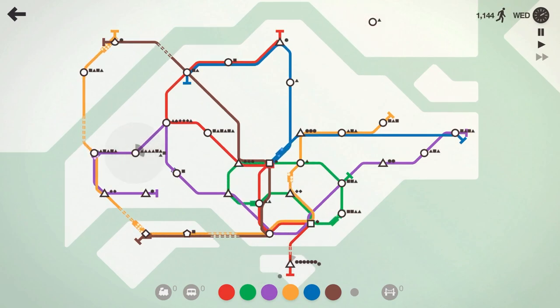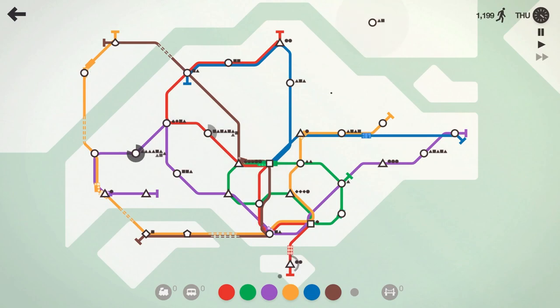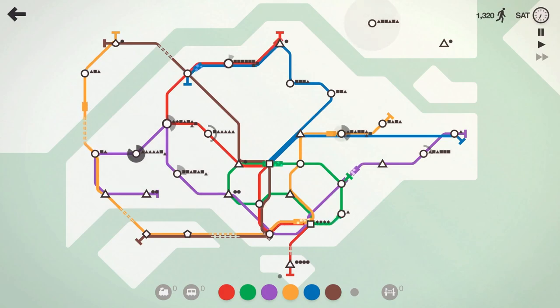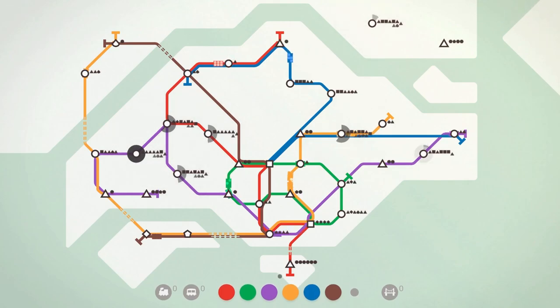The purple station is starting to chirp at us, and I don't have any extra bridges to reach that circle. We've got a couple of purple trains going into that station. The red station is also starting to chirp — it's Thursday. Another circle just spawned and the blue line can grab that. We almost lost — that purple train came in and saved us. That purple station is really filling up and the trains are all the way on the other side of the map. And that's the end of us here in Singapore.